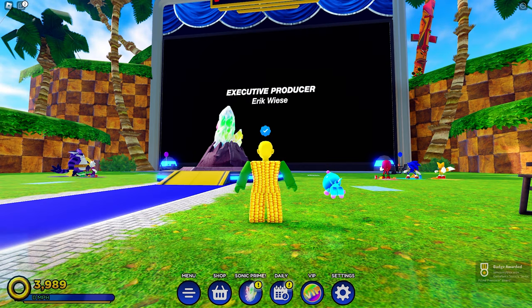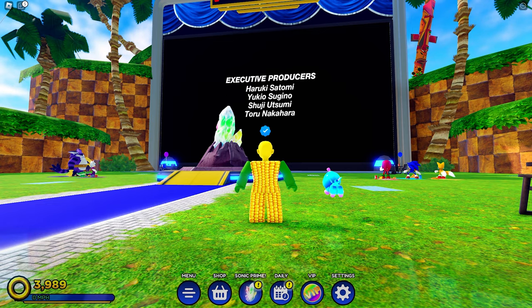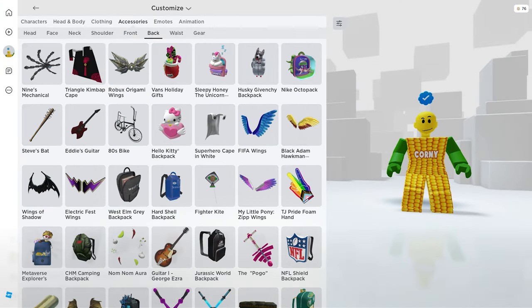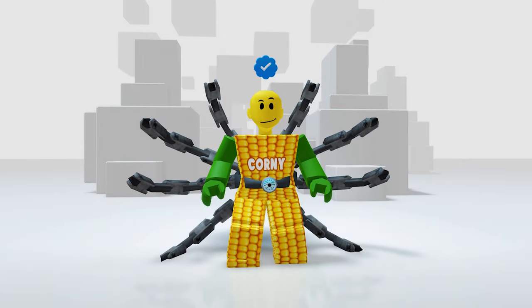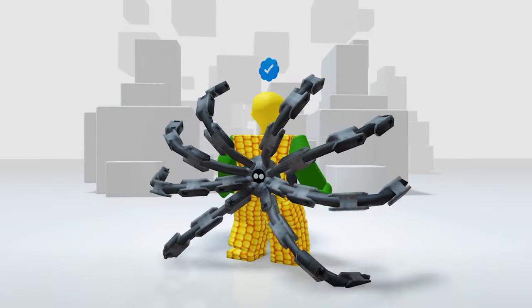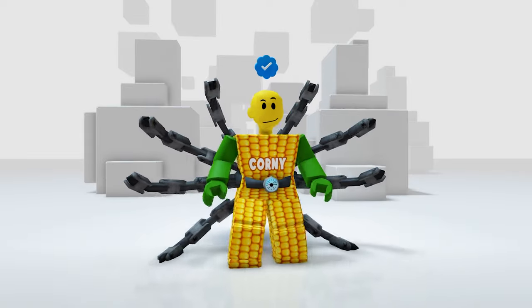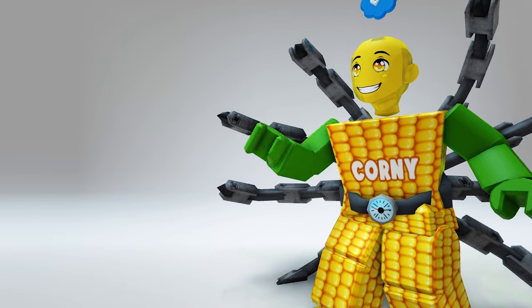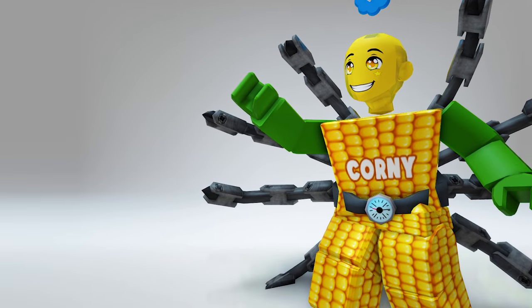I got the badge, which means I got the free item already! Let's check it in our inventory under accessories — here it is! Wow, this is so cool. I feel like I have extra arms and can do anything. I am now Spider-Corn! Will you get this? Also, don't forget to check out this next free Roblox item guide — you can get a lot of free items on that one.